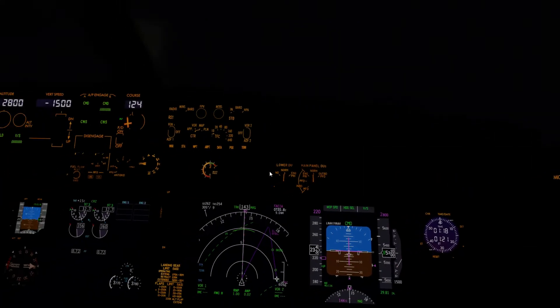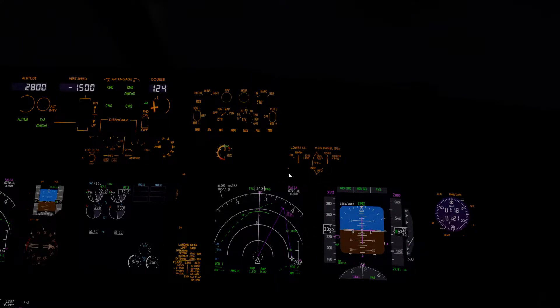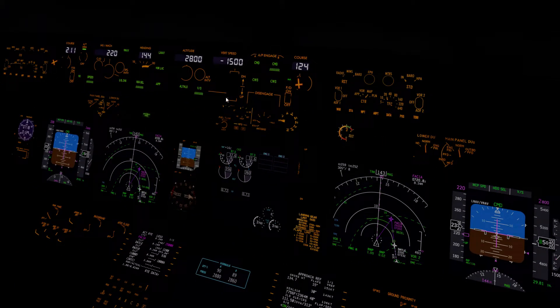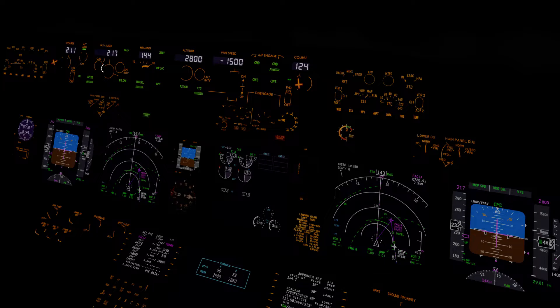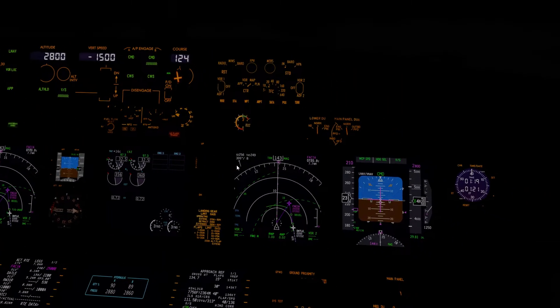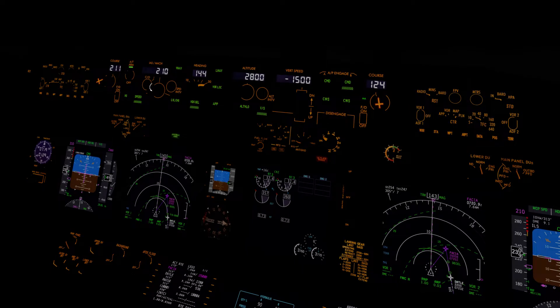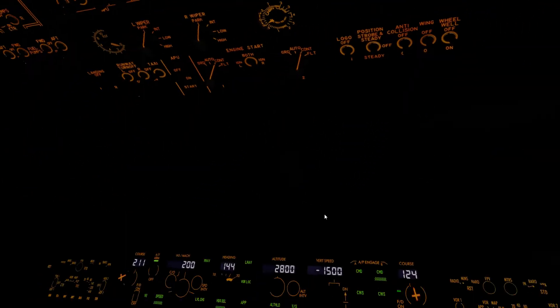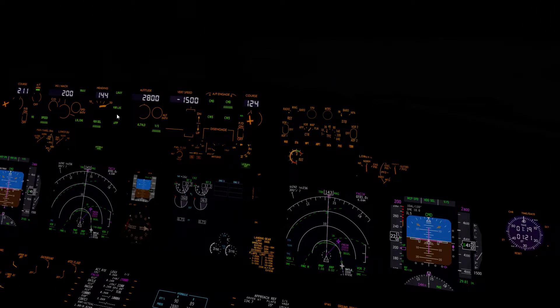Still not having very good visibility. Don't want to scud run it though — we've got pretty modern navigation equipment. Get it to flap 2. We're well within our flap limit. Start slowing it down to about 200 knots. We'll turn on the lights nice and early, get that out of the way.